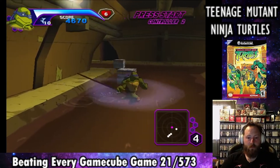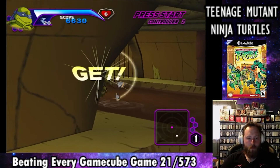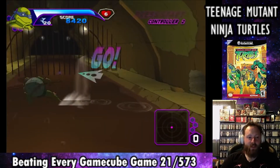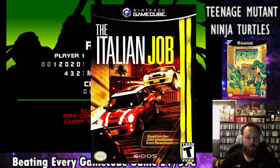I'm attempting to complete every single GameCube game, and I'm using a random number generator to pick the next game. Last episode, we took down Shredder with the best turtle in Teenage Mutant Ninja Turtles, and in this episode, we're going to drive a lot of Mini Coopers in the Italian Job.